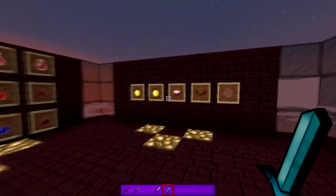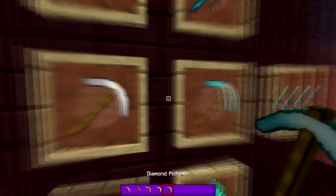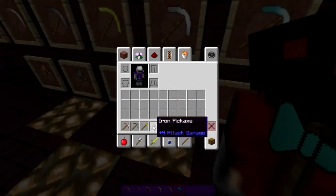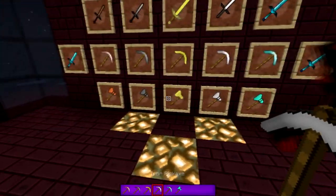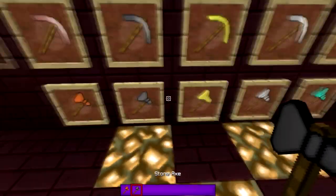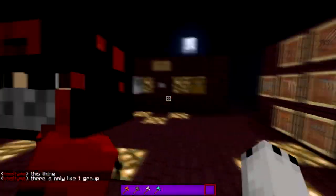And then here we have the picks made by you which are very nice. We've got the wooden one, stone one - I like the axes, I made these two. Diamond one, wooden axe, stone axe, gold axe - no one likes you - iron, and then diamond all look lovely.